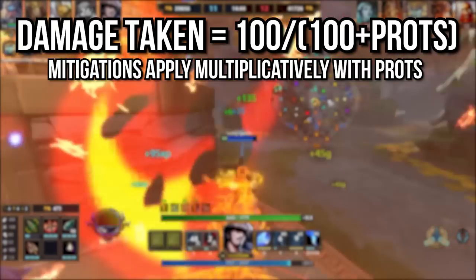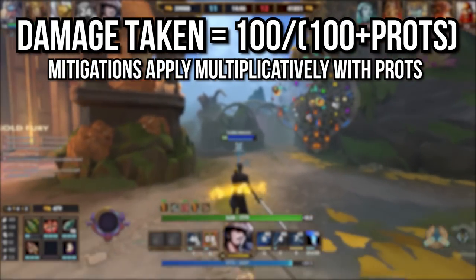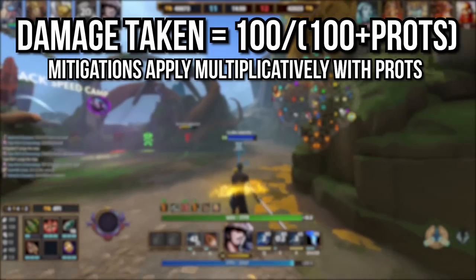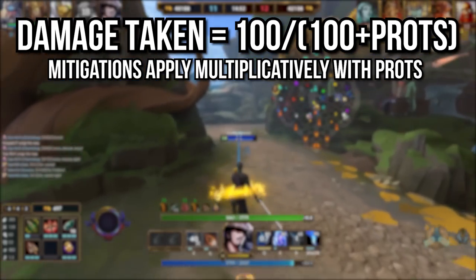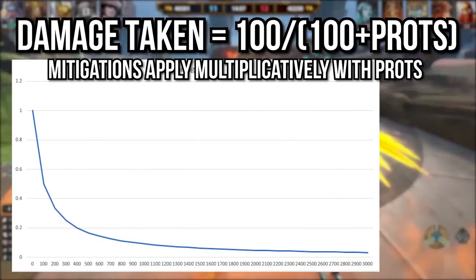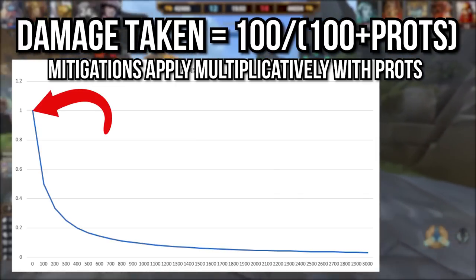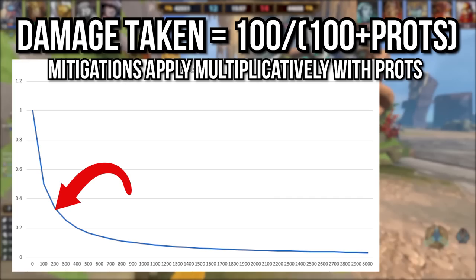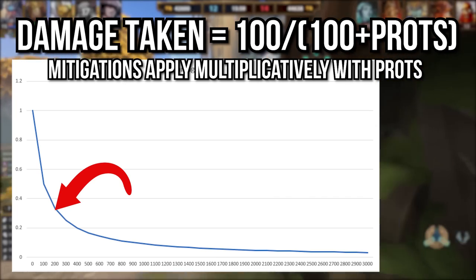Mitigations also exist, which apply multiplicatively with protections, so once you know your damage taken after protections just multiply it by 1 minus your mitigations to get total damage taken. Effective health is also worth talking about when discussing protections, since prots inherently have diminishing returns as you buy more. Your first 100 prots reduces damage taken by 50%, then your next 100 only reduces it by a further 17%, down to one third.